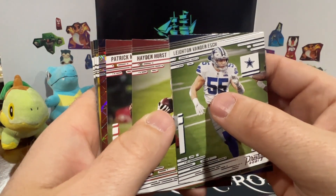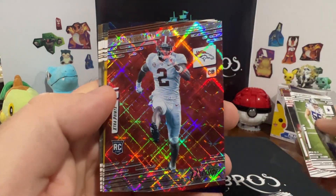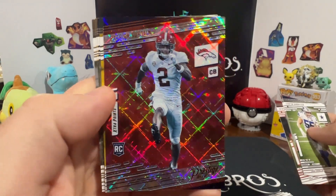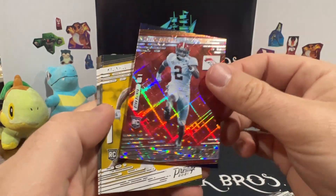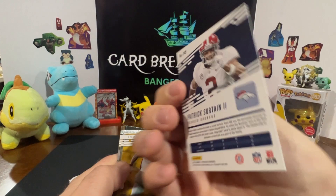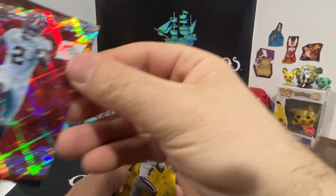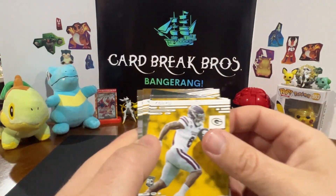Got something in there - Aiden Hurst, Patrick Mahomes! Oh, that's sweet - Patrick Mahomes rookie too! That's really cool - got a red laser or something. 245 - that one's really neat looking. Just leave that one up.